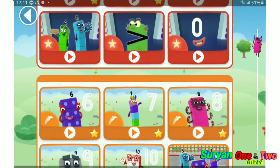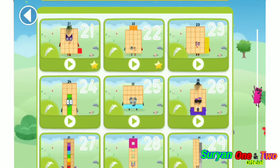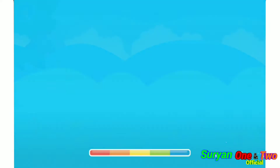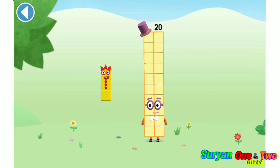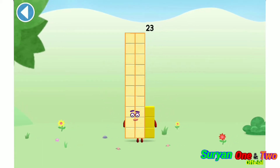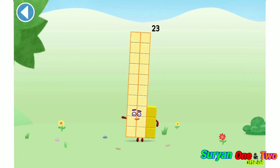Let's play! You're about to meet number block 23. Can you add 3 to 20 and make number block 23? Drag number block 3. This is number block 23. This number block is made up of 23 blocks.